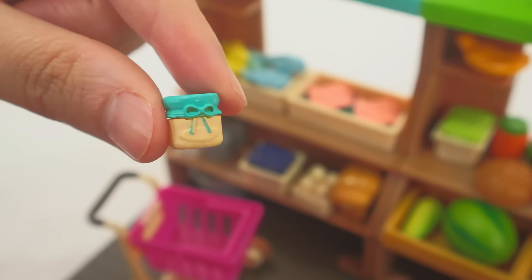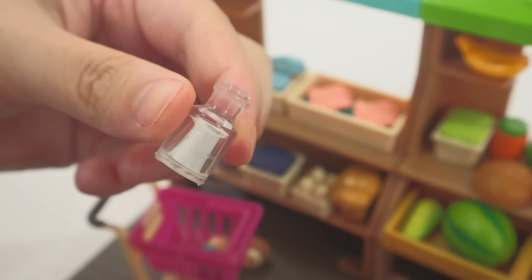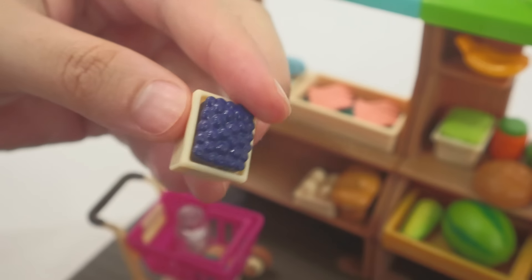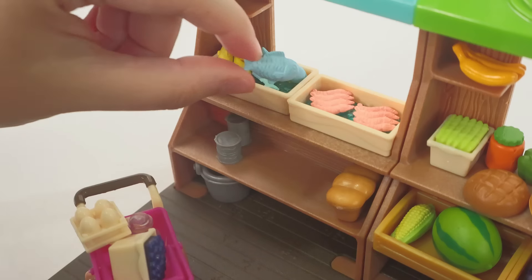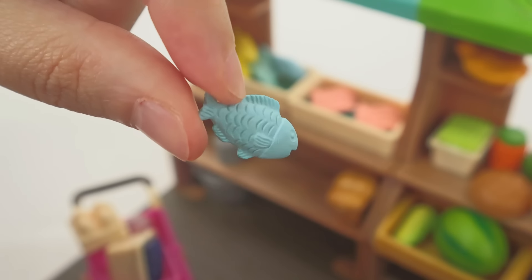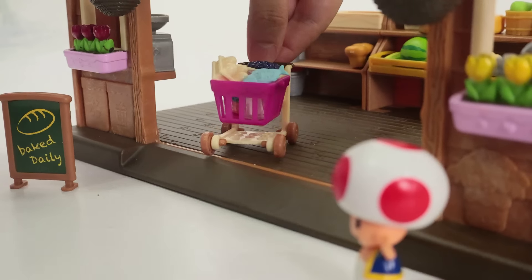Start with some flour! Here's the flour, sugar, some fresh blueberries, and some eggs! And a fish too! But you don't need a fish to make cupcakes! It's for me! Now that we're done with Toad...